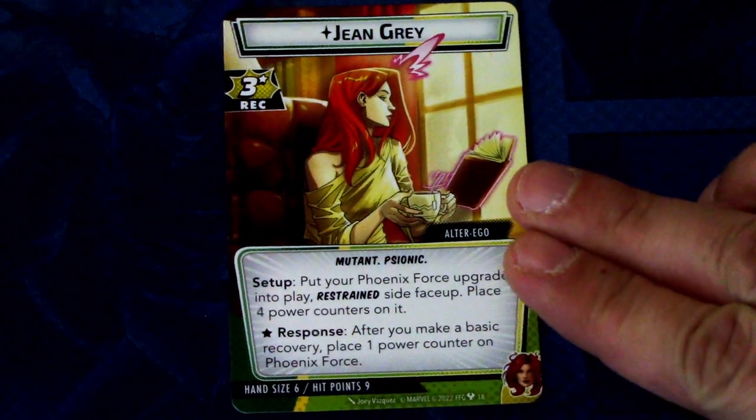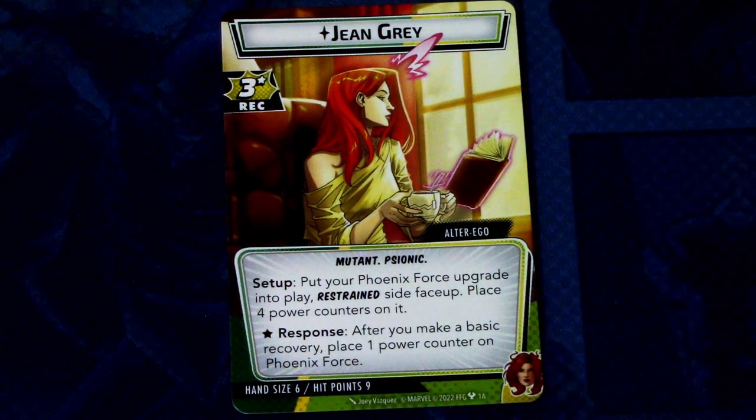First up we have Jean Grey. Jean Grey is a Mutant Psionic alter ego side of Phoenix, with 3 recovery with an asterisk. Set up: put your Phoenix Force upgrade into play on the Restraint side and place 4 power counters on it. The asterisk reads: after you make a basic recovery, place 1 power counter on Phoenix Force. Hand size is 6 and 9 hit points.